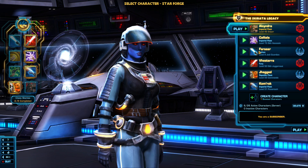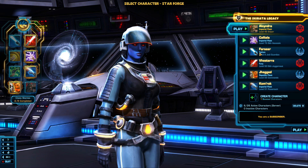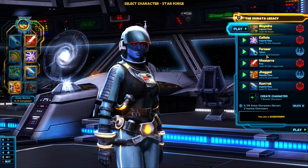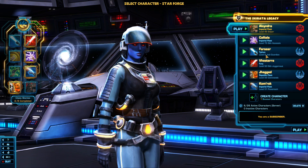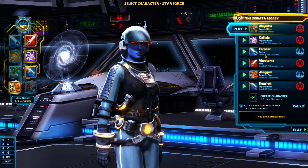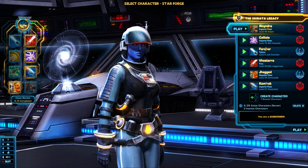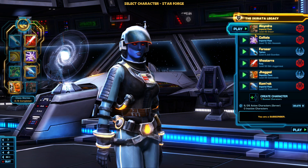The reason I'm assuming that is because you usually get away from the starter planet right around level 10, and you can see here he's currently level 9. If you like the Flashpoint stuff, I can go ahead and do some more with either Alcindra or Kalyala.